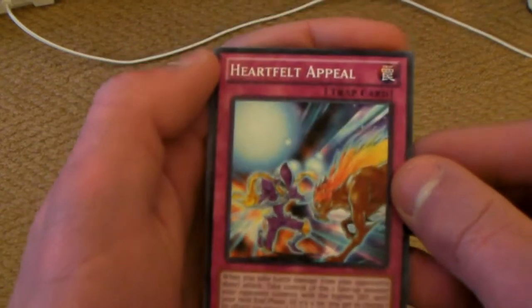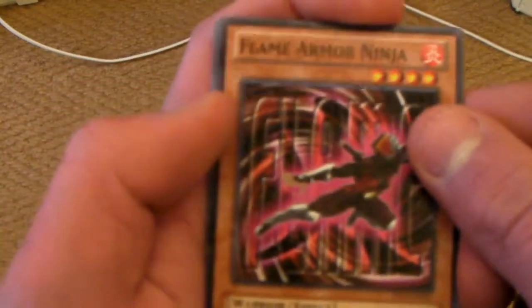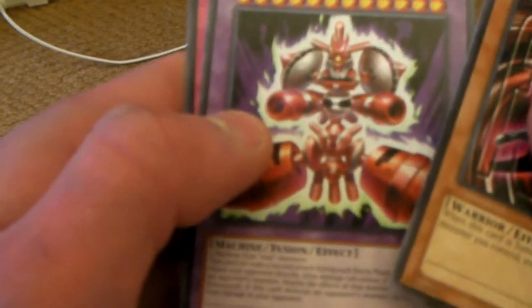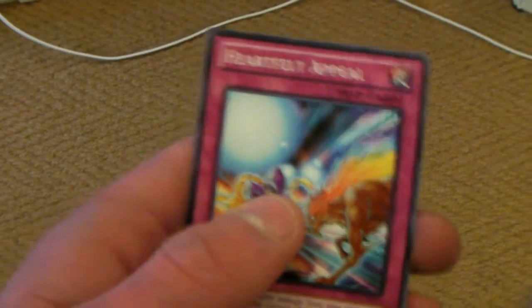Then we got Heartfelt Appeal, Submersible Carrier Aeroshock, and Photon Cerberus. Next pack we've got Flame Armor Ninja, Barbaroid the Ultimate Battle Machine — it's a weird name, 12 stars, 4,000 attack, 4,000 defense — and then Heartfelt Appeal.